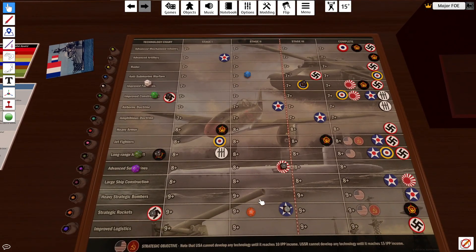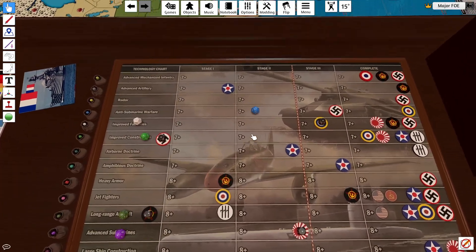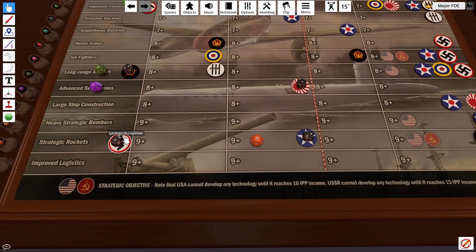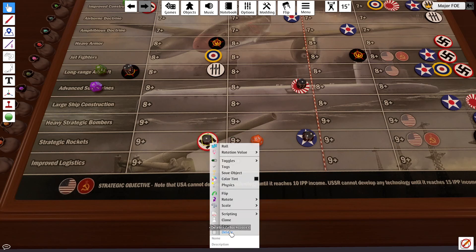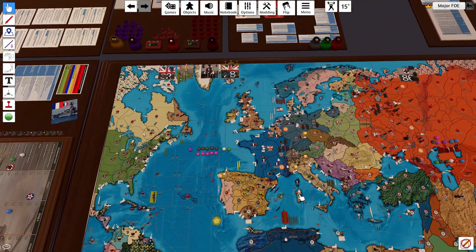Germany still has two undamaged factories. Great work by Elite with Operation Overlord taking Western Germany. We'll try to get that back, but no promises. We're going to try for Anti-Submarine Warfare — I need a 7 or above. That's a no. Plus 1 on the next die roll, and then we're going for Strat Rockets, need an 8 or above. 12! So Strat Rockets is on the board. The bonus goes away and we are off to the races.